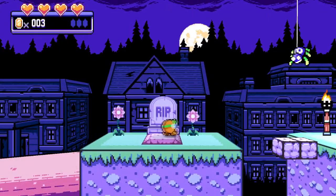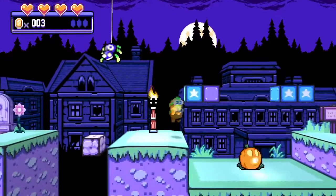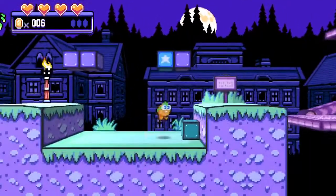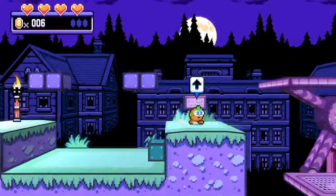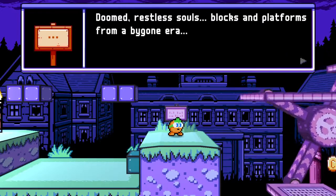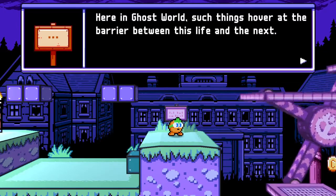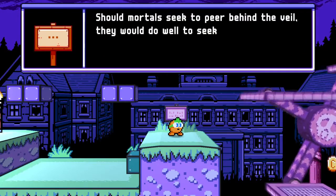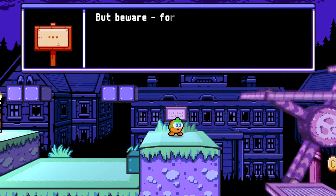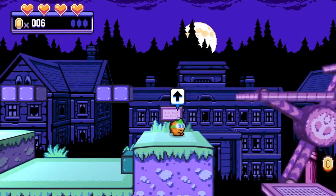We've got fall-away blocks and a spider that drops on you as soon as you go under it. There's a crazy pumpkin down there — can I kill it? Yes! Another heart. A sign reads: 'They are doomed restless souls, blocks and platforms from a bygone era. Hearing ghost world, such things hover at the barrier between this life and the next. Should mortals seek to peer behind the veil, they would do well to seek out the necro block. But beware, for what it reveals may seal your fate.' From the Ominous Warning Department — hilarious.